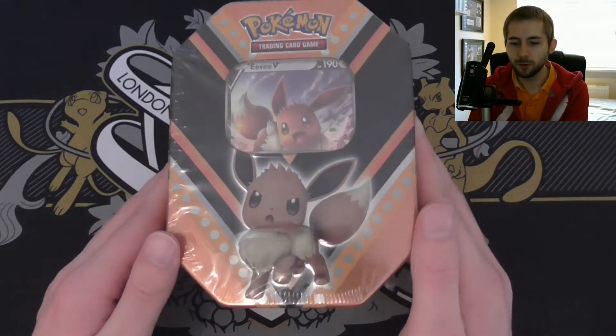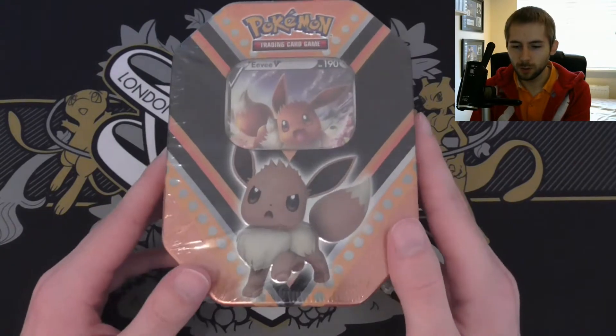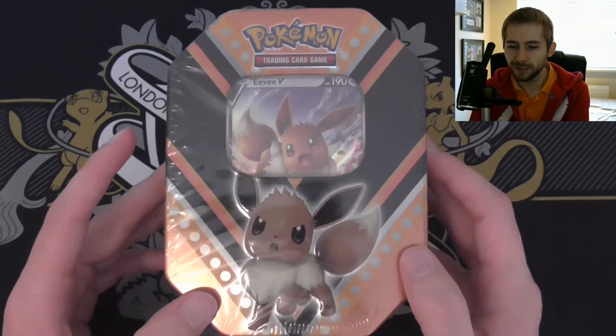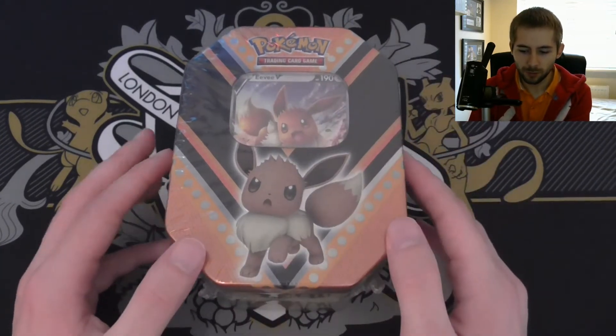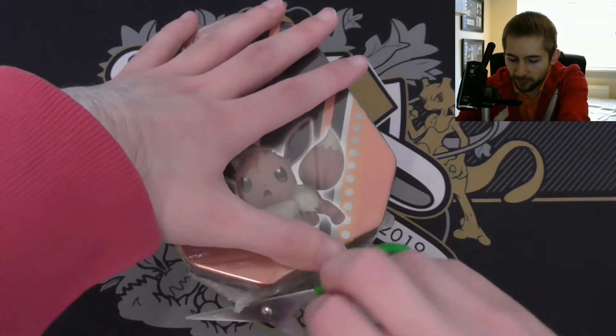What's up everyone? This is Sliferking here, and today you join me for another one of my open Sunday videos, where today I will be opening up the next of the Pokemon Fall Tins. This one is the Eevee V tin. After the artworks of the three tins, I think this one I like the most, so I don't need too much explaining and can just dive into it.